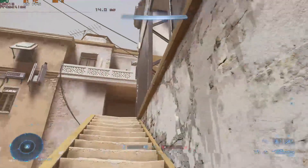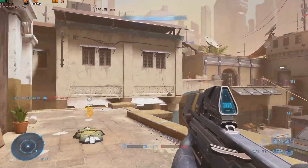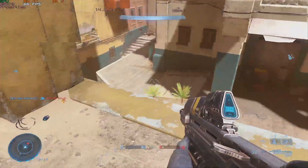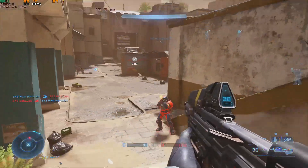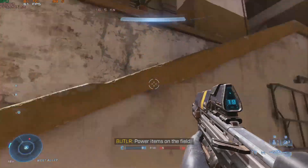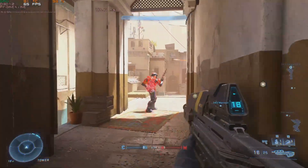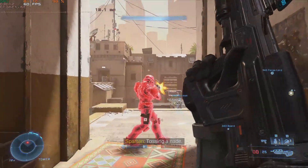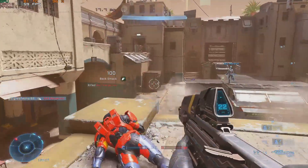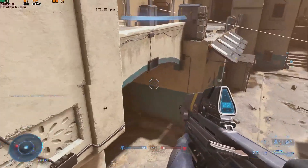The latest generation of Xboxes run on RDNA technology and it shows when you look at Halo Infinite. At 1080p low quality settings with adaptive resolution turned off, we are above 60 FPS in multiplayer. I would personally choose to enable adaptive resolution to smooth over any performance hiccups, but at 1080p you have no problem playing Halo Infinite on 50 watts of power — it's pretty crazy.